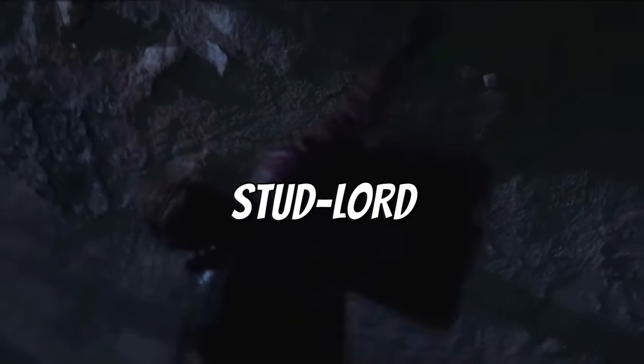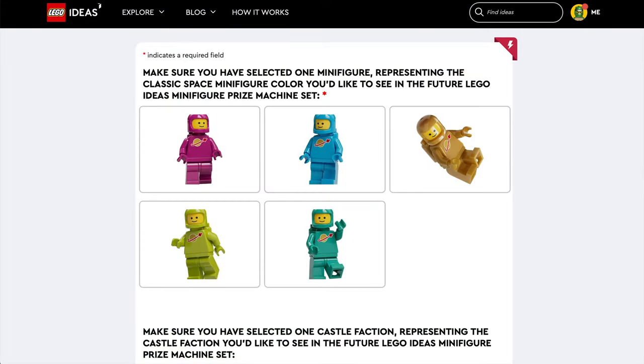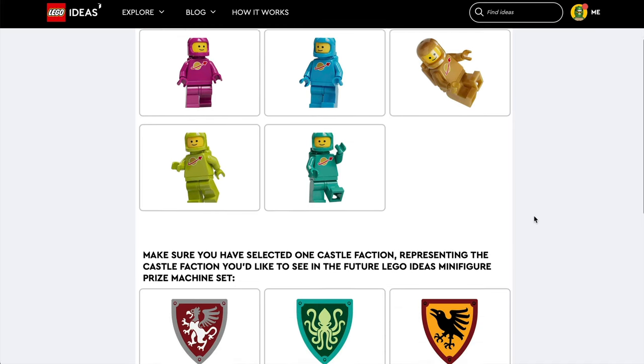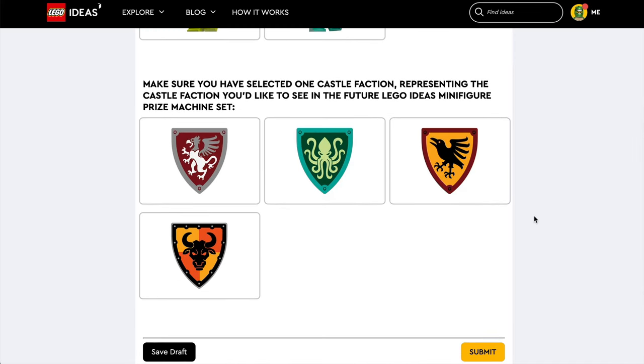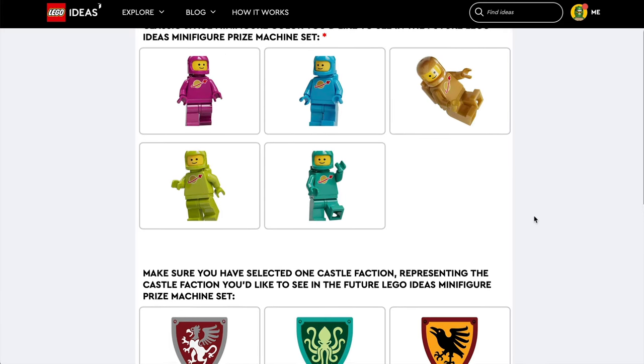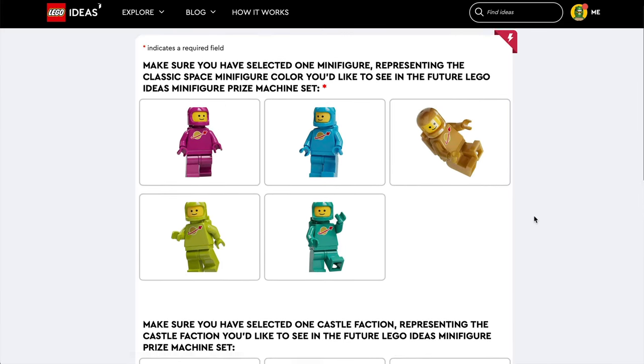Hello everyone, Studlord here. How would you like to have a brand new colour of space minifigure and either a new castle faction or a return of an old one? No, I am not tugging your todger. The choice is yours.